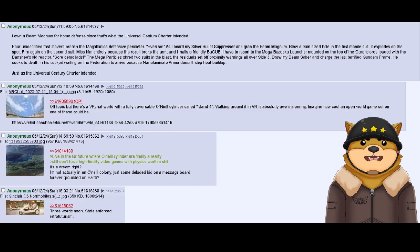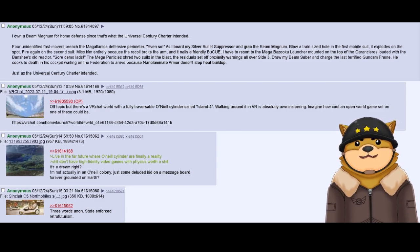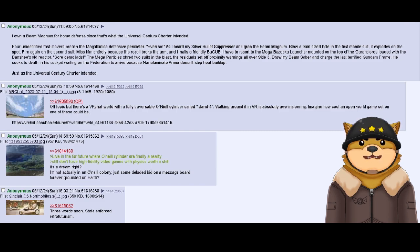I have to resort to the mega bazooka launcher mounted on the top of the Garaniseers, loaded with the Banshee's old reactor. Sore demo lads — the mega particles shred two suits in the blast, the residuals set off proximity warnings all over Side 3. I draw my beam saber and charge the last terrified Gundam frame. He cooks to death in his cockpit waiting on the Federation to arrive, because nano-laminate armor doesn't stop heat buildup. Just as the Universal Century charter intended.